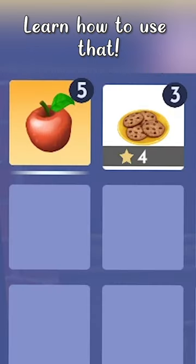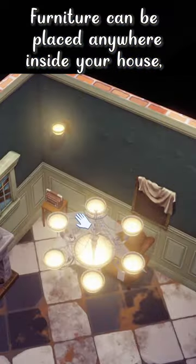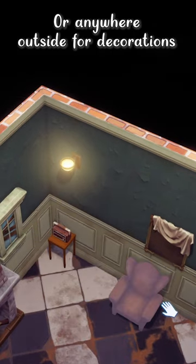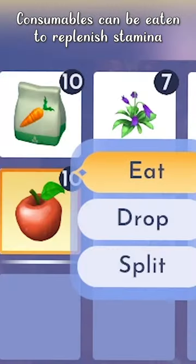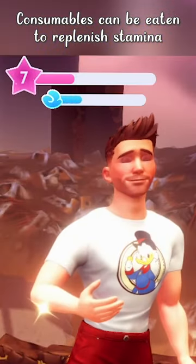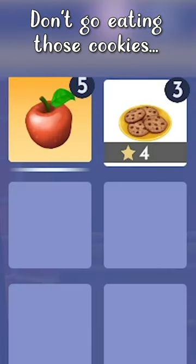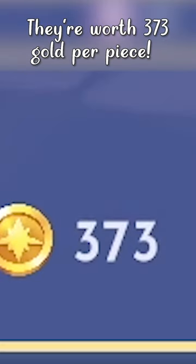So make sure you learn how to use that. Furniture, such as the chair, can be placed literally anywhere inside of your house or anywhere outside of Dreamlight Valley for decorations. Consumables, such as the apples and cookies, can be eaten to replenish stamina or sold for a high price. Now, don't go eating those cookies — they're worth 373 gold apiece.